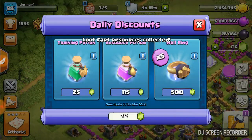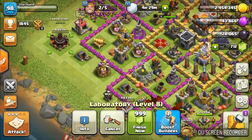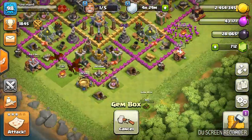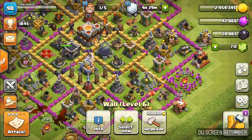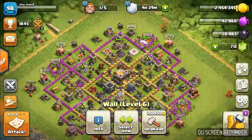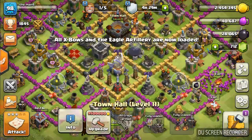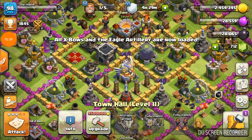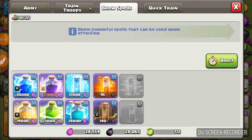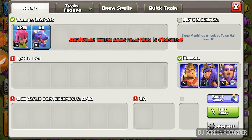We get five rings for 500 gems — that's the real thing. Let's upgrade this also. We have to take the gem box for gems. Finally we got TH12! Let's move to TH12 also. Quick train — blue training troops. Mega Dragon is in upgradation.